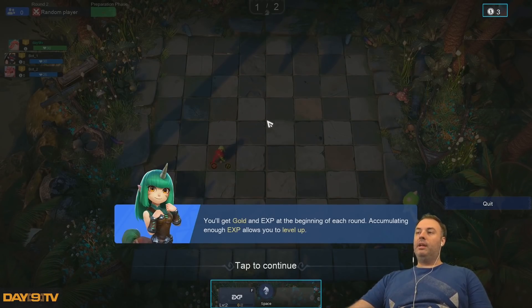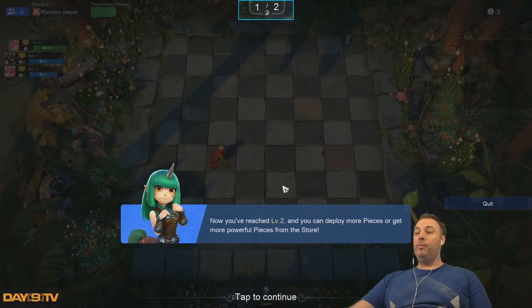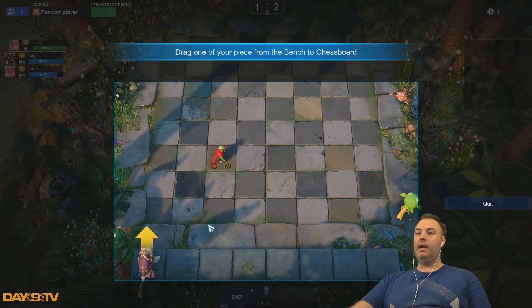You'll get gold and EXP at the beginning of each round. Accumulating enough EXP allows you to level up. Now that you've reached level two, you can deploy more pieces. See? I can get more powerful pieces. You want me to buy this? I'll buy this.